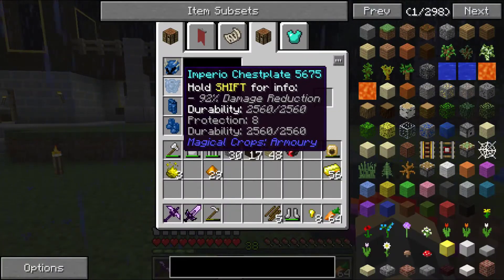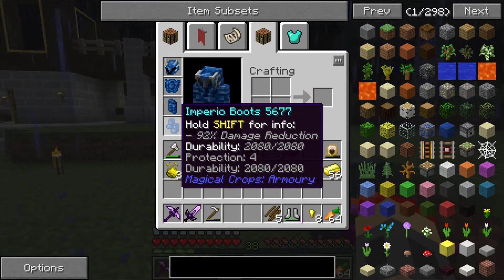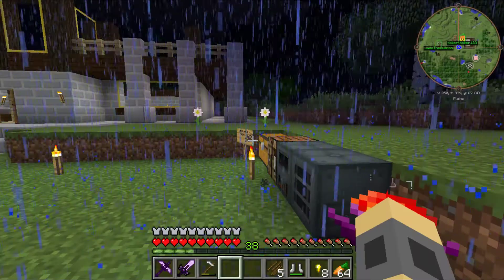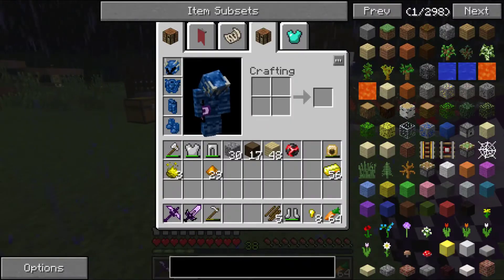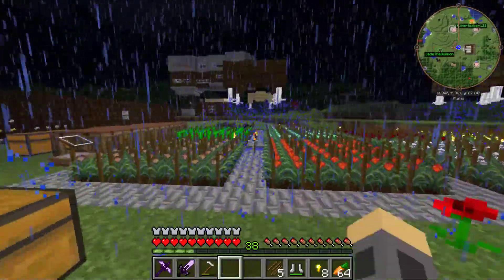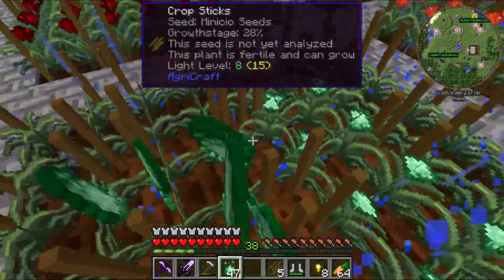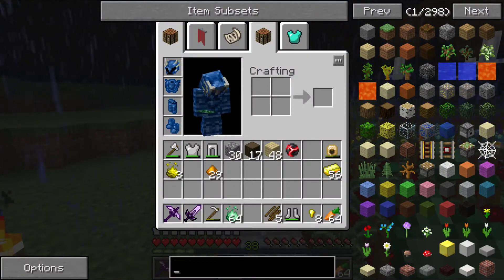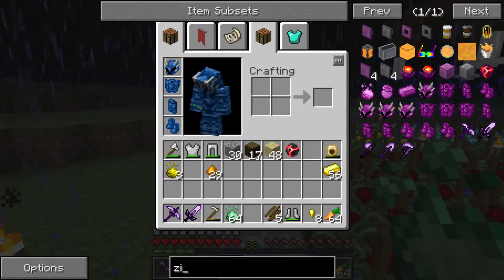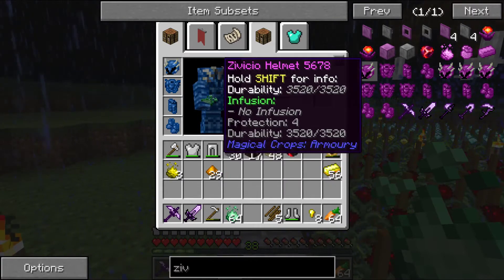I'm at 92% damage reduction. Protection of 7 and 4 is 11, 8 and 4 is 12 — protection of 23, 92% damage reduction. There's one more stage — requires 8 Zaviccio. I am willing to do this tonight and that'll be it. It's 96% damage reduction, negates full damage and I gain flight — I can fly with the armour I'm about to get.